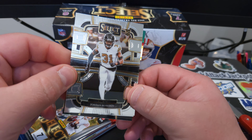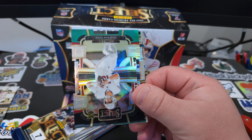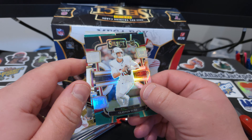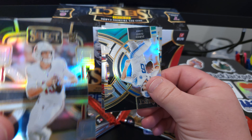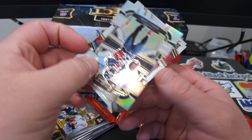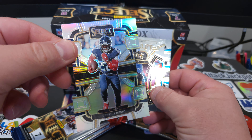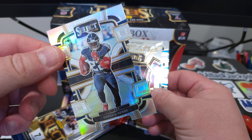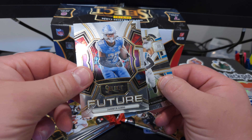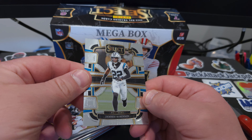Everybody's looking to pull the CJ Stroud — see if we can get one here. There's a rookie Aidan O'Connell. Clayton Toon on a black and green. Jared Goff. Another die cut: Derek Henry on the silver. Jameer Gibbs, and a rookie of Jamie Robertson.